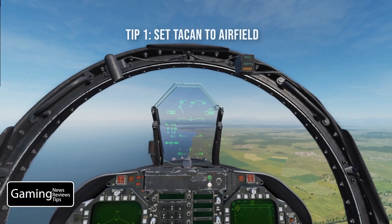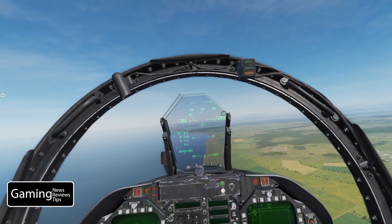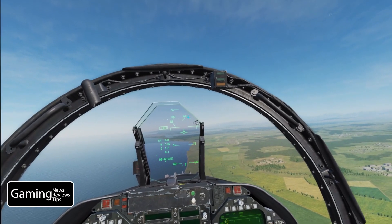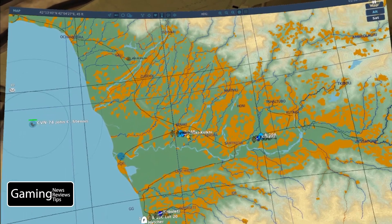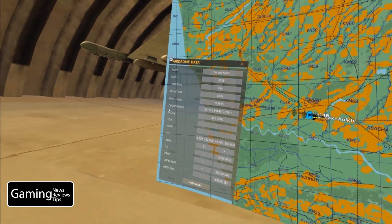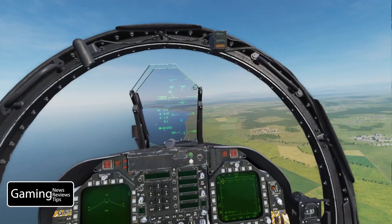My first tip is to make sure that you're using TACAN navigation. TACAN navigation is found at most airfields, not all, but most airfields, and it can be found on your F-10 map. We're going to land at Sanaki Kolki, and you can see on the map it's listed as Channel 31. If we click on the airfield, the TACAN station for Sanaki is 31X.